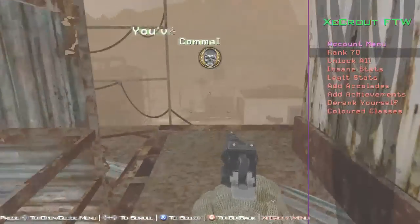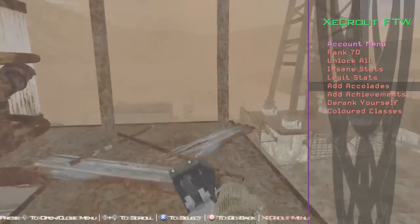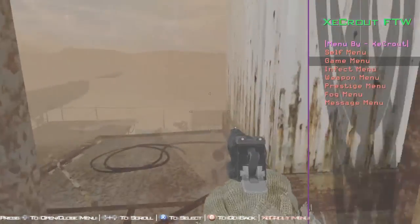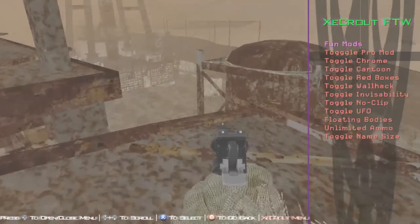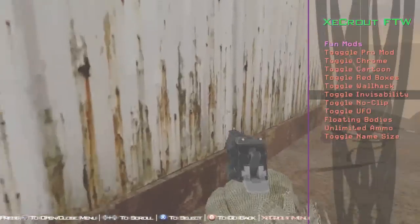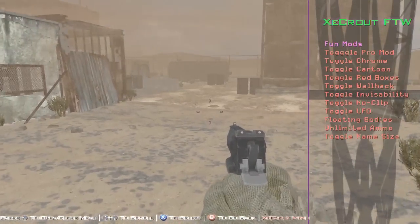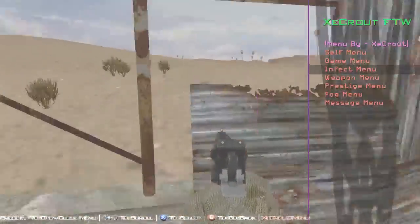So the first thing is the self menu. You've got rank 70 on the core, legit and insane stats and a load of other stuff. You've got add accolades, add achievements, derank yourself — which is something you don't really see in a lot of menus — and colored classes. There's also a game menu, so maybe infections, kind of. Things like no-clip, UFO, and invisibility wouldn't infect, but name sizes would probably infect, and unlimited ammo probably wouldn't.